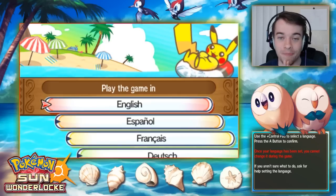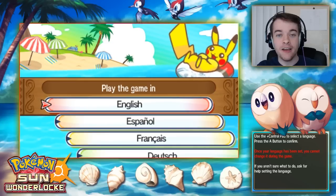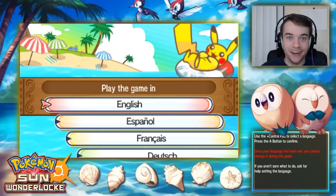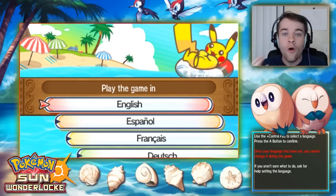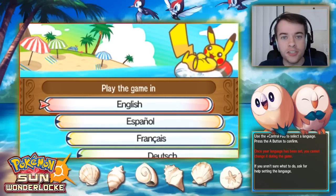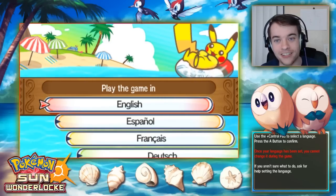For a Wonderlock — which is what we're doing — the same rules apply, but the first Pokemon you capture, you Wonder Trade it away. Whatever you get back in the Wonder Trade, you have to use, unless it's a duplicate or it's at a way higher level, in which case I'll just Wonder Trade it away again.